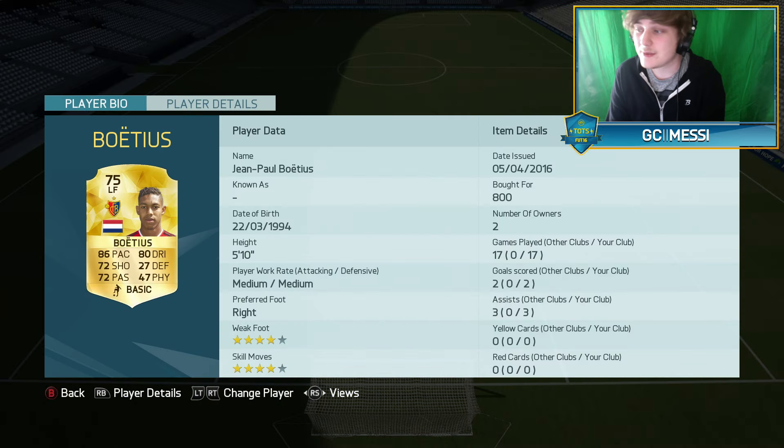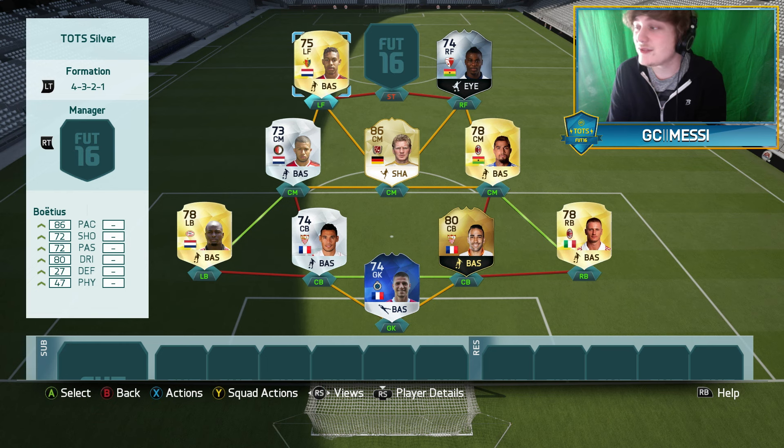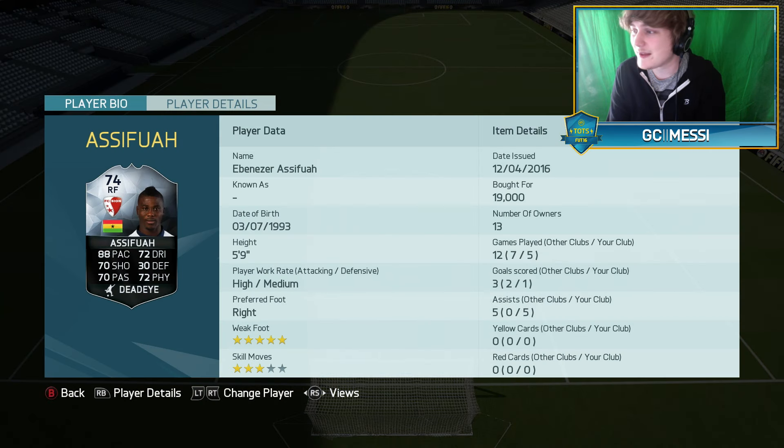Now for the two wingers. The first is a gold upgrade card: Jean-Paul Bortias of FC Basel, currently playing in the Swiss league — he's at discard price right now. He hasn't got many goals or assists in 17 games but he's very quick: 86 pace, 80 dribbling, 72 shooting, 72 passing, low physical but rapid. The right winger is Ebenzer — 5-star weak foot, 3-star skill moves, costing 19,000 coins. He played 5 games and returned 1 goal and 5 assists. He's 5'9", high-medium work rate, 88 pace, 70 shooting, 70 passing, 72 physical and 72 dribbling — very quick and very strong.